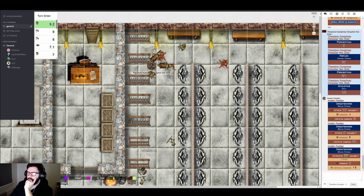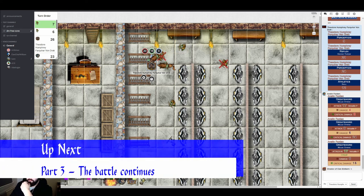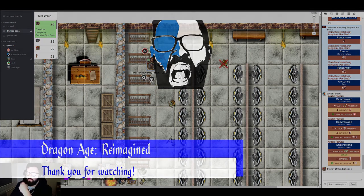An archer, thinking Theo is dealt with, wanders away. A spearman attacking Avalyn misses all three times. Another brute still trying to hit Drastoff fails to connect. The archer line misses everything. The GM is about to start round five and calls a five-minute break since they've been playing for just over two hours.